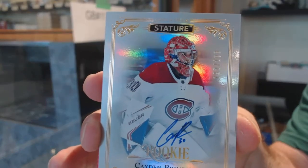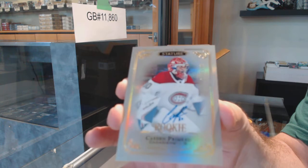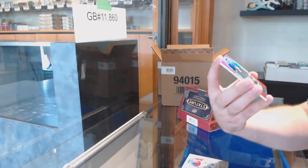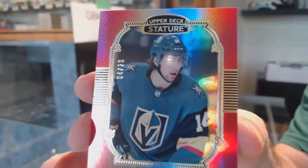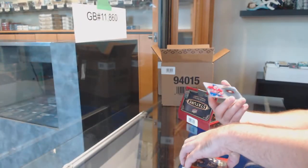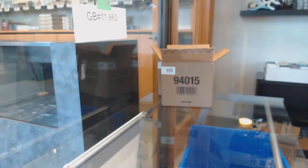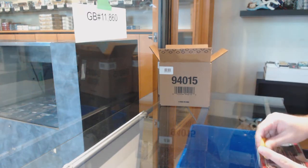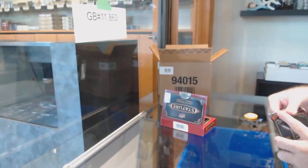Rookie auto Caden Primo for the Montreal Canadiens — that's what the rookie autos look like, the ones numbered to 199. I feel like a lot of people are going to do the rookie set in this. That is a beautiful card. We've got a red portrait variant numbered to 20 of Nicholas Hagg. Obviously that's not a base card — JT, what's the actual terminology? Portrait variant, perfect. I think you guys are going to love this product — there's going to be a lot of good low-numbered autograph stuff. This is a bit more expensive than Platinum but with a significantly bigger punch in my opinion.